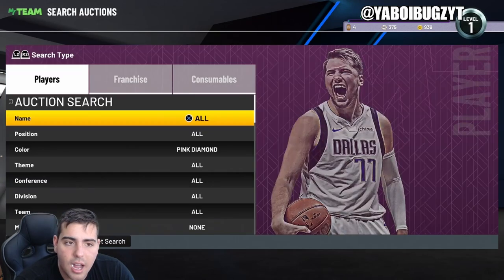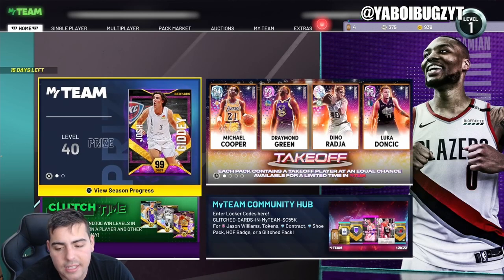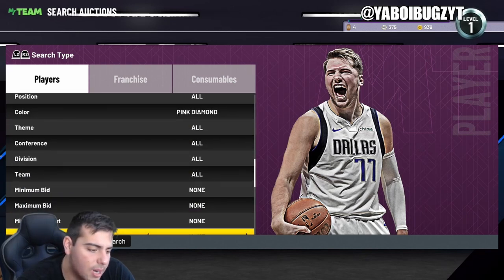2K drops content on Wednesday, so we're gonna have some content Friday next week. We should have a giant market crash and a super pack — I think super packs are gonna be the following week, and then the new season is gonna come out. The market's moving along, it is down a lot. Isaiah Thomas — I told you investing still worked.